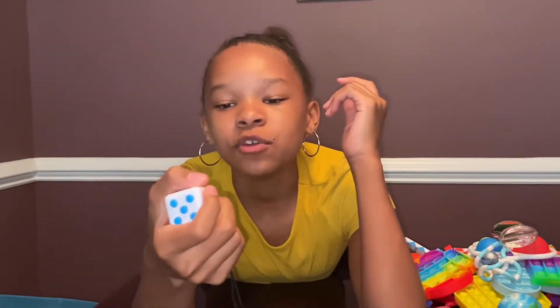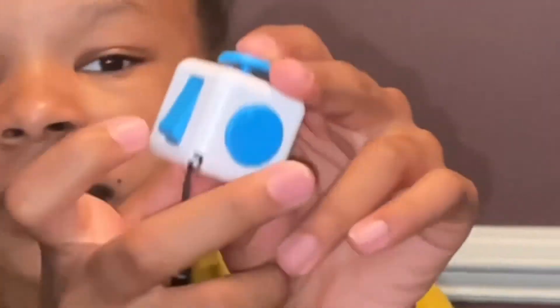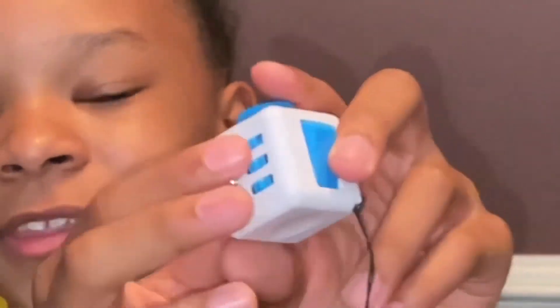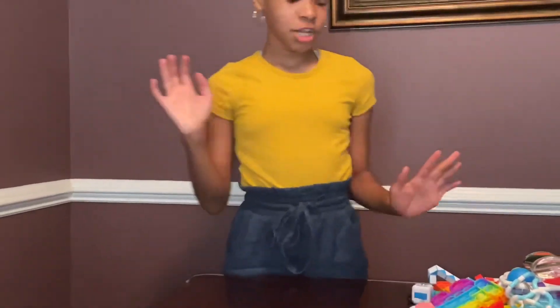The fidget cube has a disc you can move, a thumb spot, a little light switch, gears, a marble thing, buttons, and a joystick. That's all my fidgets.